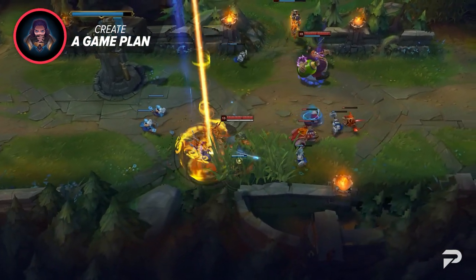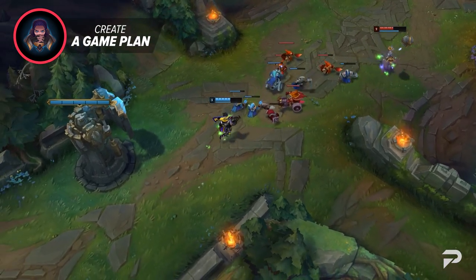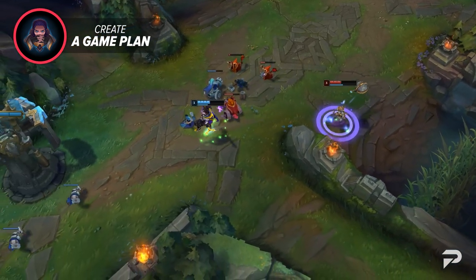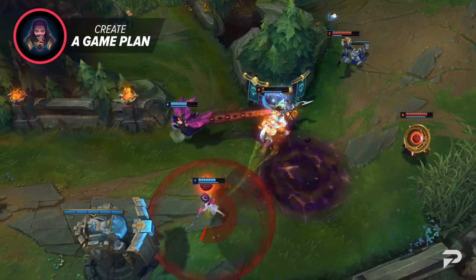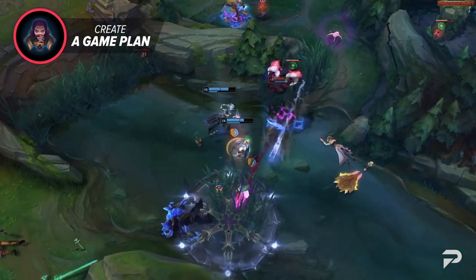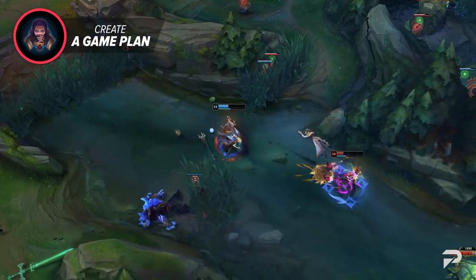Moving on to our next secret for climbing out of low elo: creating a game plan. This is made far easier if you one-trick or play very few champions, but really anyone can do it. Having a game plan means you plan out what you're generally looking to do in the game. Once you see your matchup, you know what your goal is — maybe you're looking to play as safe as possible and fight for the dragon, or the matchup is in your favor and you know that if you play safe until level 6 you can all-in. Maybe your champion is made to scale, so your goal is to hit three items and play from there.